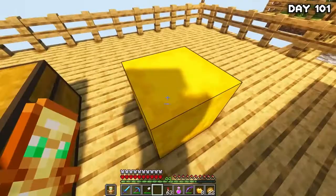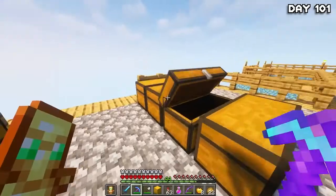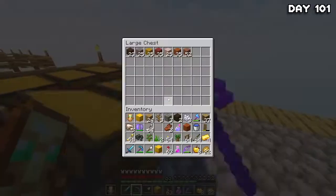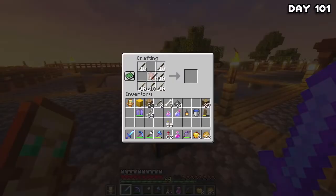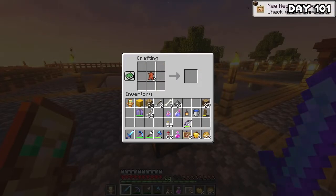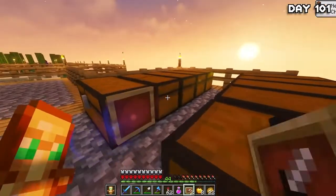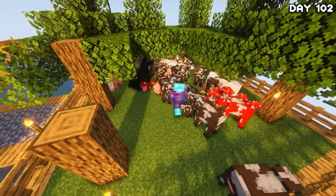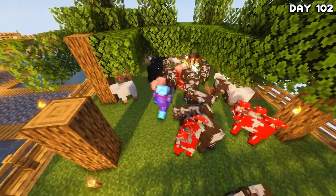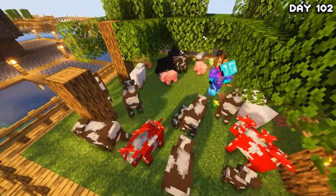That way I can have more space for the inevitable rain of blocks that will just continuously fill everything up. However, while storing everything away, I kept getting confused about what went where. So I decided to use what little leather I had and made some item frames to start labelling my chests so that storing things was way easier. But I didn't have enough leather to make enough item frames to cover all my chests, so I went to bed and on day 102, I got up and started breeding and dispatching the cows for leather. Luckily my sword has Looting 2, so it really didn't take me long.